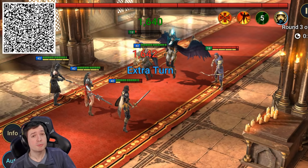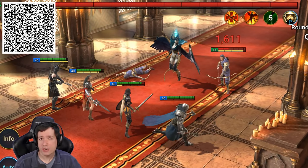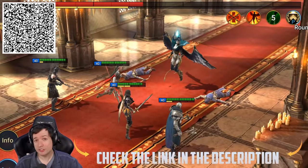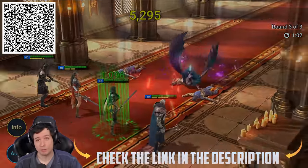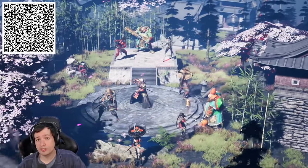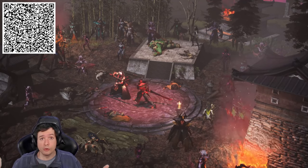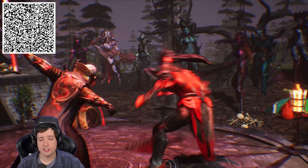...is Raid Shadow Legends, an awesome RPG for your mobile device and PC. And just now the Shadowkin, an awesome new playable faction, has arrived in the game. Use my QR code here on screen or the links down below to download Raid yourself to your mobile device or PC. The Shadowkin follow the mythos of medieval Japan with some Eastern Asian influences — nimble ninjas, sharp samurai, and ominous oni. No one has heard from them in over a hundred years until a few months ago when they revealed themselves as allies of the dwarves.